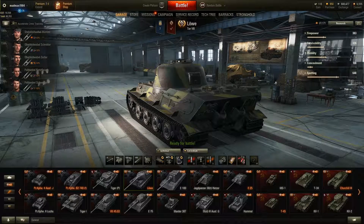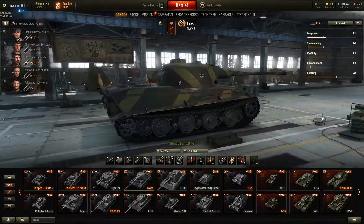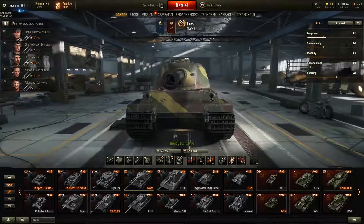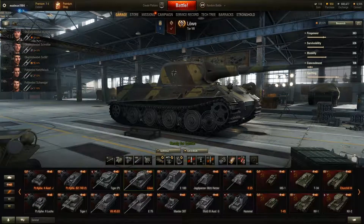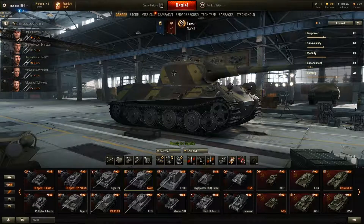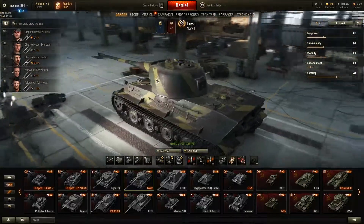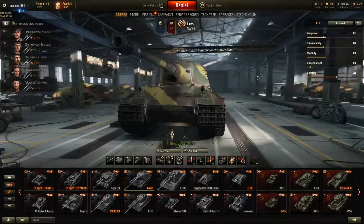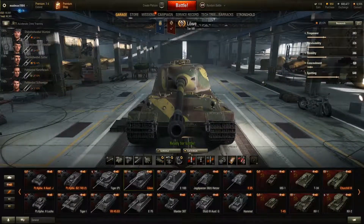Spotting range is 421 with full crew and all equipment. Mobility: it's short of 100 tons, 1000 horsepower engine, 11 horsepower per ton, 35 km/h forward, 15 reverse, and traverse speed of 28.